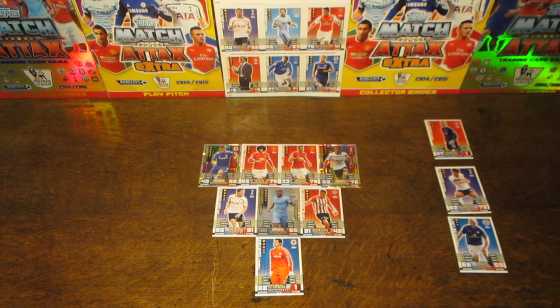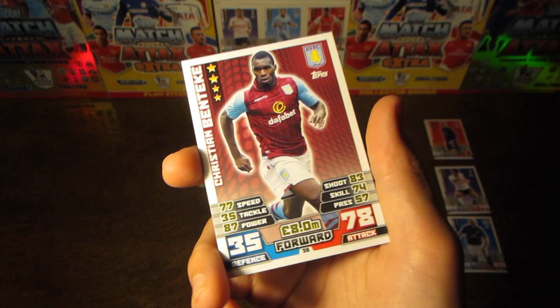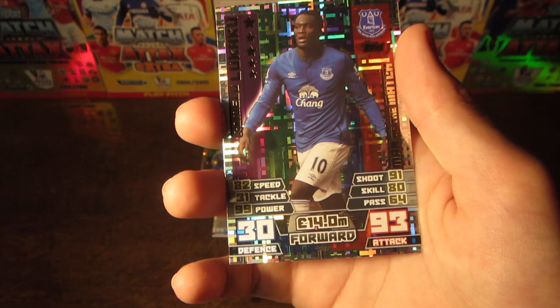Our first forward of the three is Christian Benteke of Aston Villa, 78 on attack and 8 million as his value, with 83 on shot and 87 on power. This takes us to the third best player in the team after Eden Hazard and Vincent Kompany — another Man of the Match card, Romelu Lukaku, 93 rated and 14 million as his value, the 28 million pound man and the figurehead of our attack.